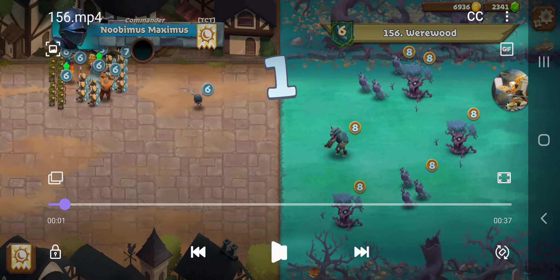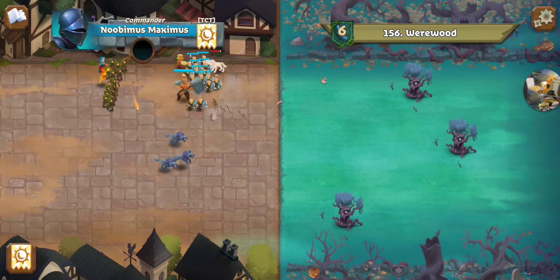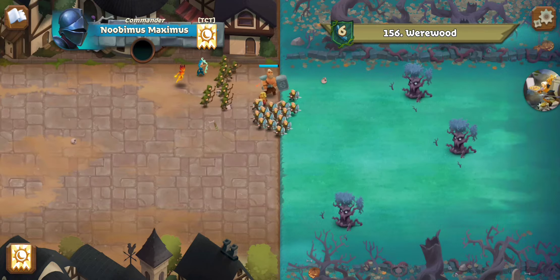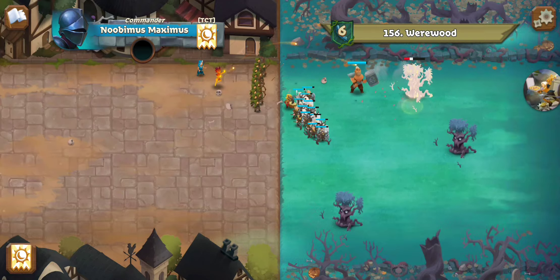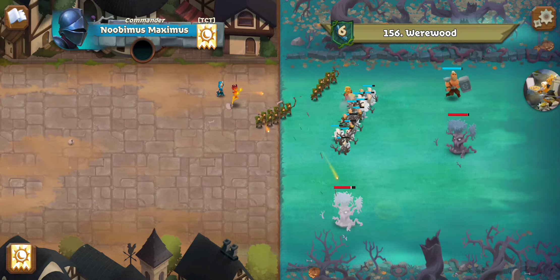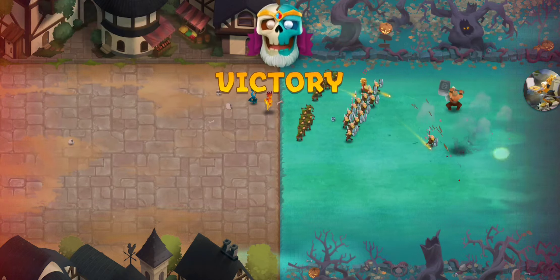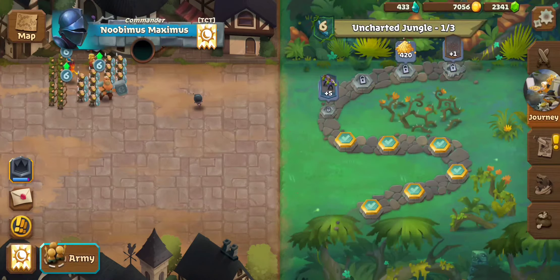Let's see how we do. The bomb didn't take him all the way out, but it was close enough to get the job done — he wasn't able to get any kills in to start recovering health. The rest of our ranged units and the brute finished the job. The shield bearers were only really there to hold off the Direwolves and the Untamed Beast in case the bombs didn't work, but the bomb did work 95% of the way.